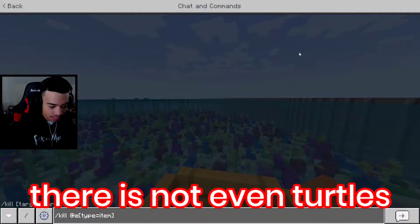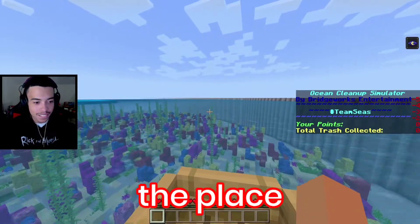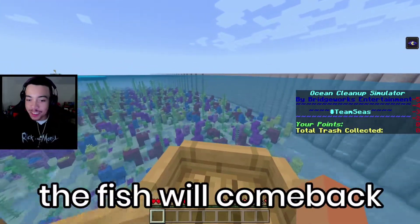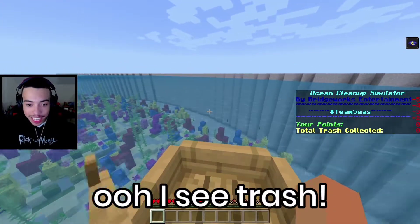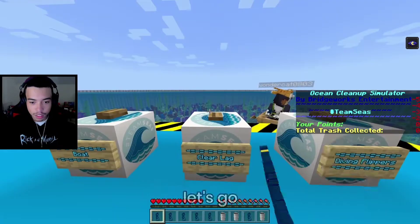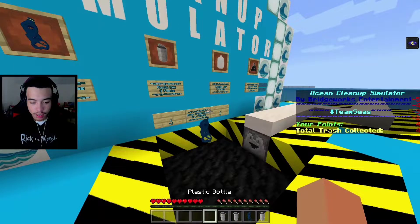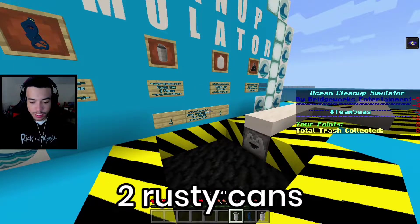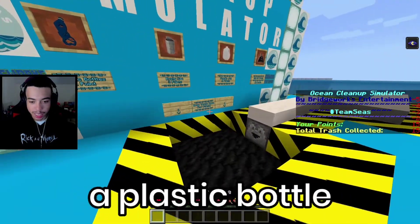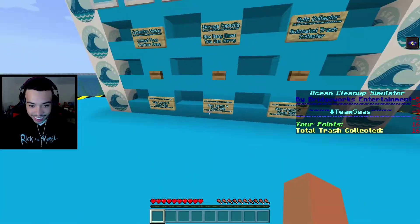There's not even turtles in this place. Why are we saving it? There's no fish, there's no point of saving. The fish will come back once we save them. I see trash — it's floating up, it's a bunch of plastic bottles. Let's go deposit our trash. I got five plastic bottles, two rusty cans, another plastic bottle and another rusty can. You picked up your plastic bottle. That's a total of 16 points and we need 300.